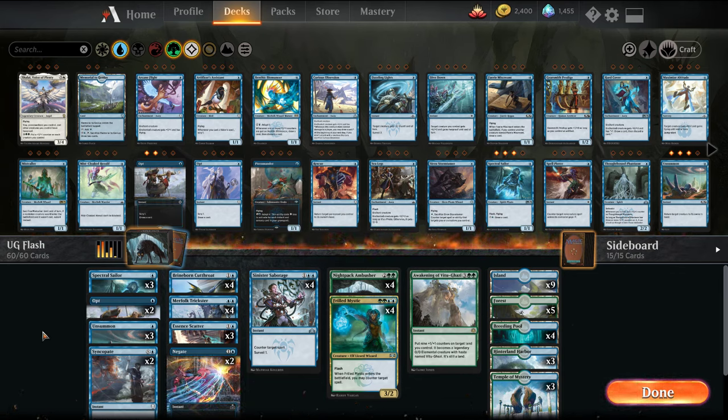Welcome back, I'm MTG Joe, and we're going to be firing up our next installment in the budget build series for Blue Green, or Simic Flash. This is the mid-budget version. We start off with a deck that's basically all commons and uncommons, then transition into a mid-budget variant that is about 10 to 12 mythic and rare wildcards combined, and then into a fully tuned version of the deck.